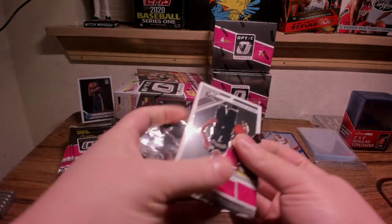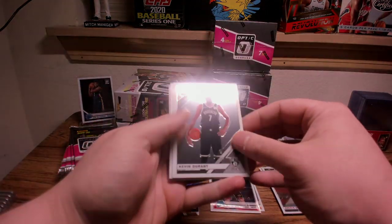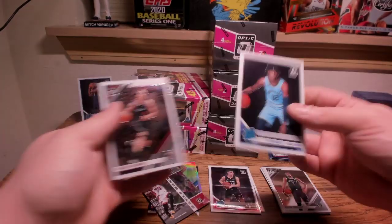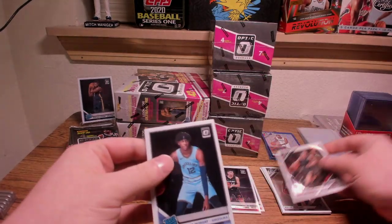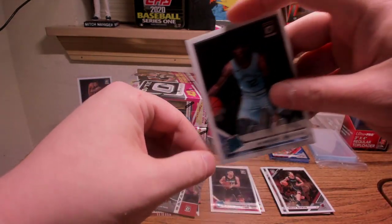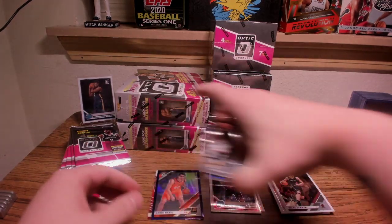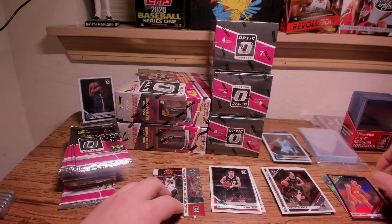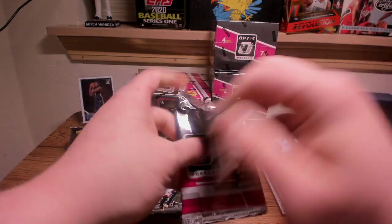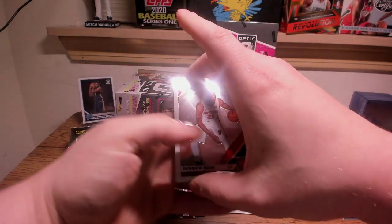That was three packs — one solo. I don't think it's going to continue, I don't think we're going to see Ja here. Oh my god, is this real life? Zion and Ja right out the gate! I want to create a fourth pile: inserts pile, base pile, rookie pile — sorting on the fly. We hit the whole run of the three guys we want to hit — that's crazy just to start off the break.